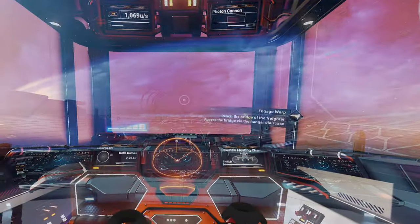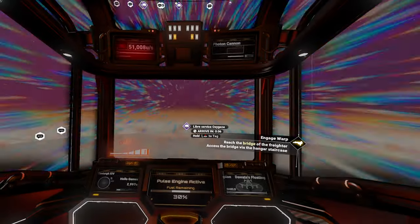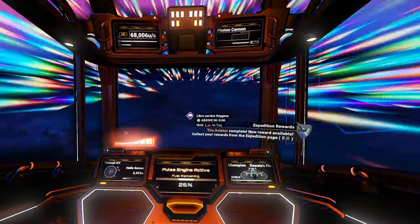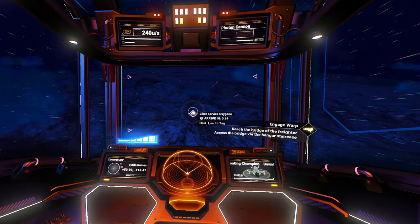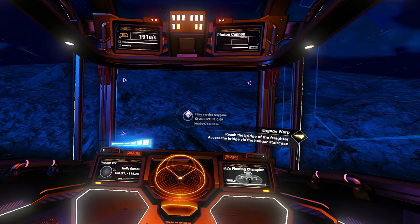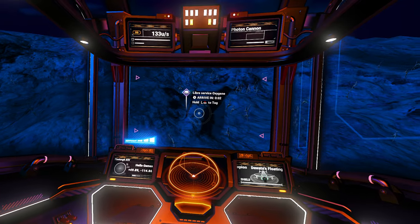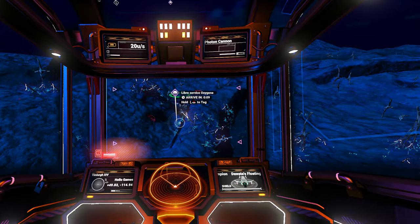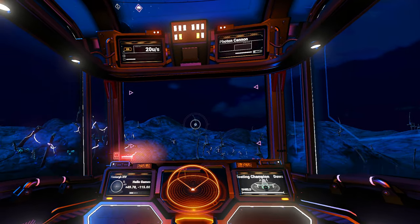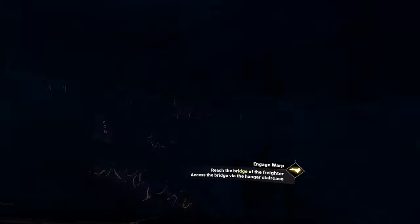Let's try to get up high enough so we can pulse to whatever that way is. I have no idea what it is — looks like someone's base. Oh hey, an outpost. Yeah, it does kind of look like it might be someone's base. What on earth is this? I think I just switched weapons. Do I have missiles? Oh, who is this?